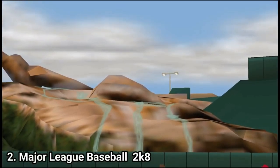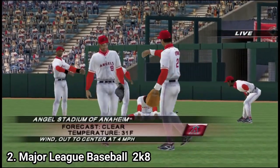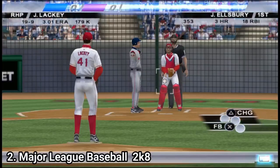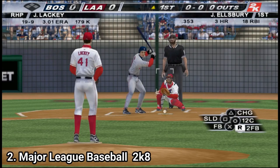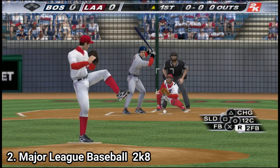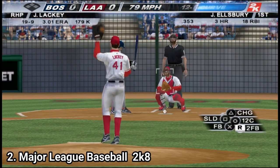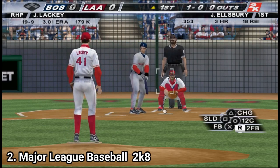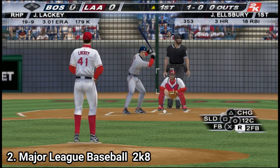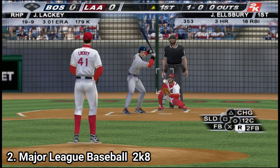Major League Baseball 2K8 has new game modes. You could say that you get four different career modes. First, Pennant and Fever, which throws you into a game with a team of randomly generated stats, and you play the final months to win the World Series. This mode is great for people who just want something quick and epic. The Season mode is familiar, and the Franchise mode you already know — it's the one with the many management options.